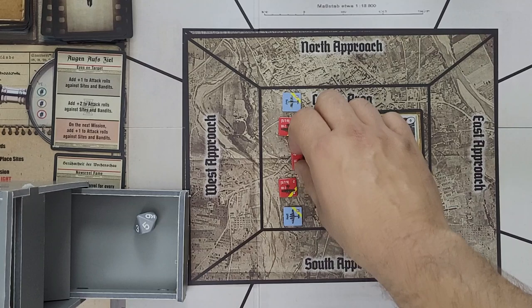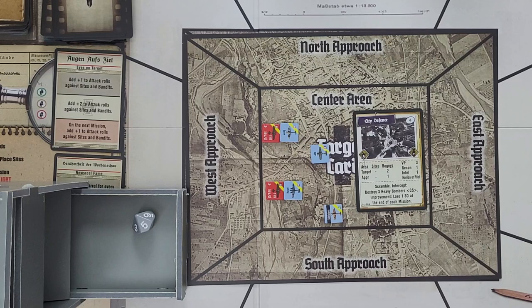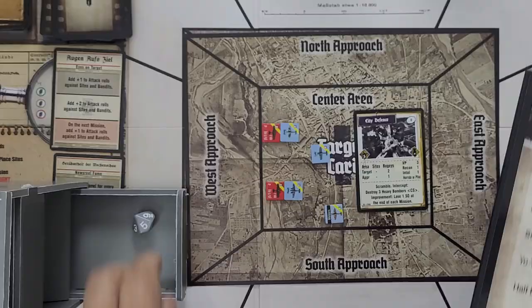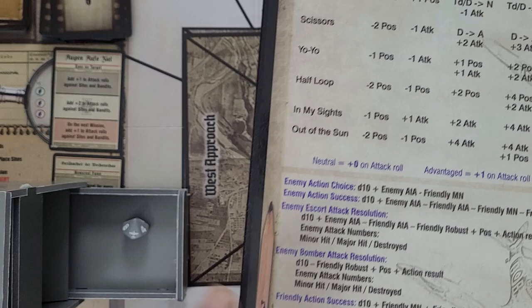Since the bombers are unable to attack in the bandits and sights phase, we go right to the slow phase, and Hauf will finally get in on the action. Hauf goes in with In My Sights, rolls another 10 — plus-4, then an attack roll of six gets modified to 11, destroying the second bomber. That's the first victory for the new guy. Jung goes next — same 10 roll on the maneuver, plus-4. But just a 2 on the attack roll. The two plus two for his air-to-air and four for the attack equals eight, barely enough based on his firepower to send that final bomber spiraling to Earth, ending the mission as a success.